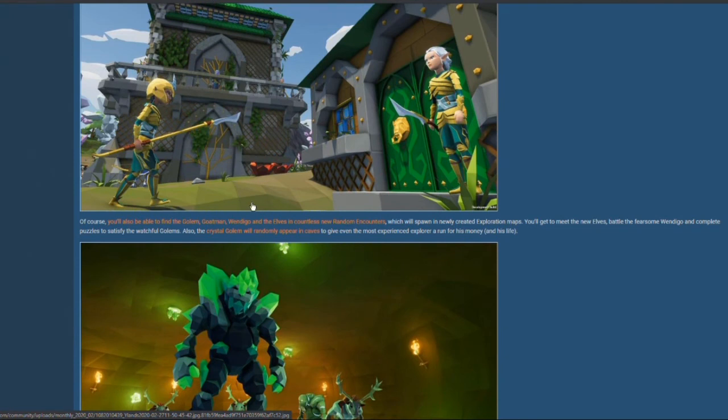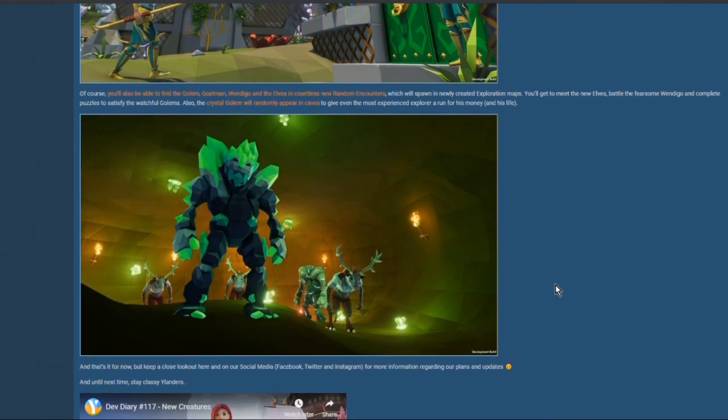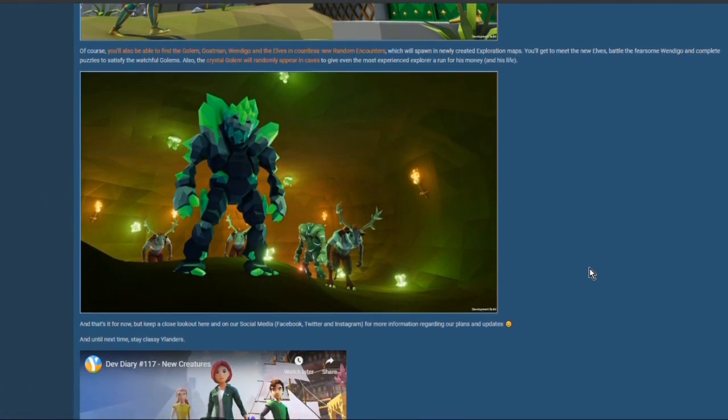All of this can be seen in a random encounter in the exploration map. So once 1.2 releases, you can make a new world and all this happens. Obviously you don't get all of it in every map, but this happens. Also, the crystal golem may randomly appear in caves, and it looks like all of these can be infected. I'm going to die — I can tell.